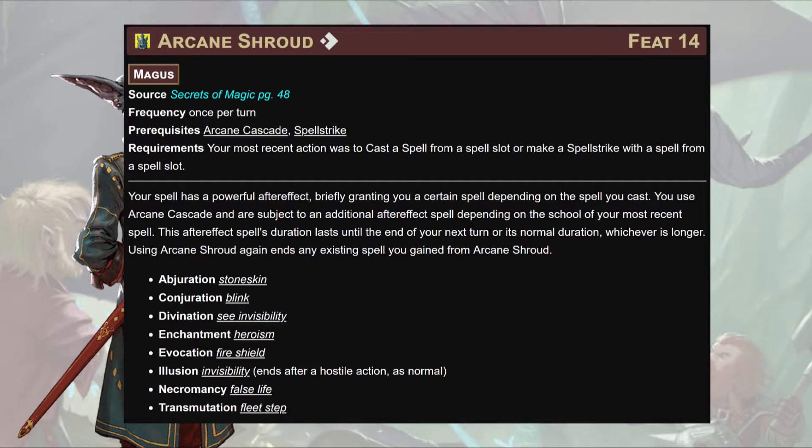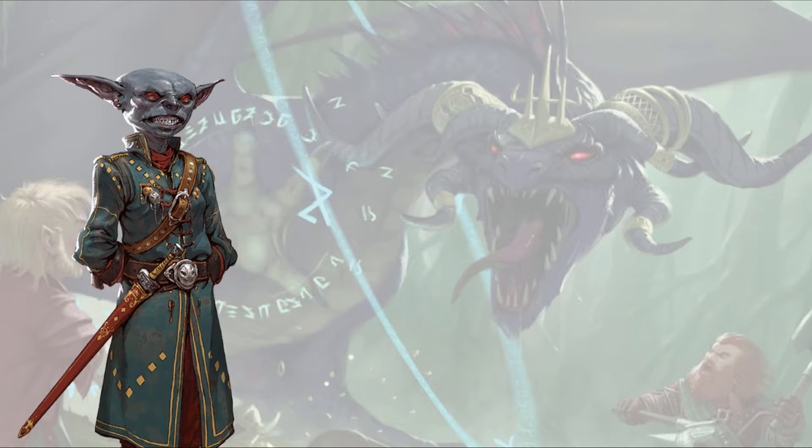Next, Arcane Shroud: once per turn, if your most recent action was casting a spell from a spell slot or making a Spell Strike with a spell from a spell slot, you enter Arcane Cascade and the target is subject to an additional after-effect depending on the school of the spell. This lasts until the end of your next turn or its normal duration, whichever is longer. Abjuration gets Stone Skin, Conjuration gets Blink, Divination gets See Invisibility, Enchantment gets Heroism, Evocation — most likely for magi — gets a free Fire Shield for 10 rounds, Illusion gets Invisibility, Necromancy gets False Life, and Transmutation gets Fleet Step.